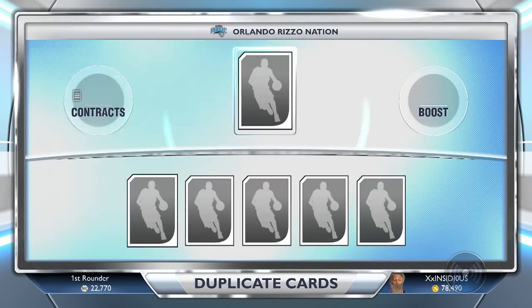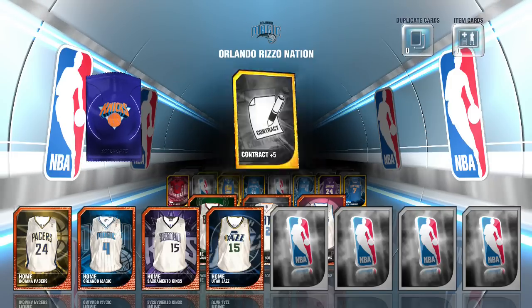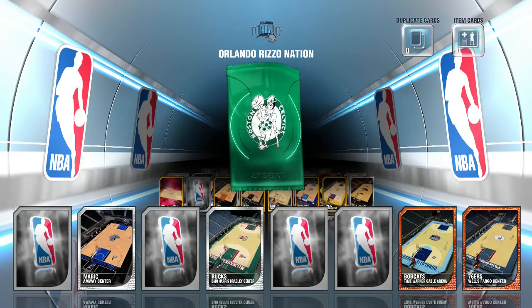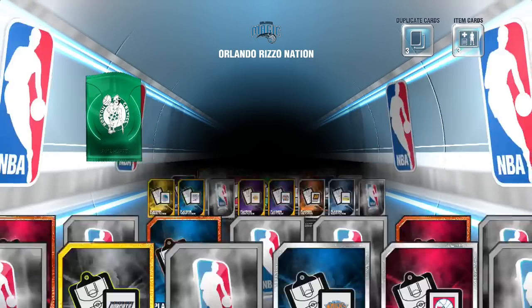Nope, nothing — not a thing out of this. Let's try again. Contracts — stuff I don't need, stuff I'm just going to end up quick selling and never use. We only need one more card for this. I think we need Monty Williams, and that will give us Patrick Ewing from the 95 Knicks. Here's a couple Boston Packs.